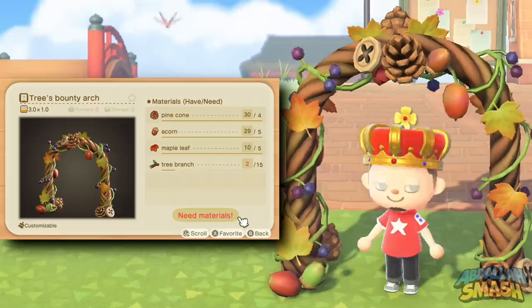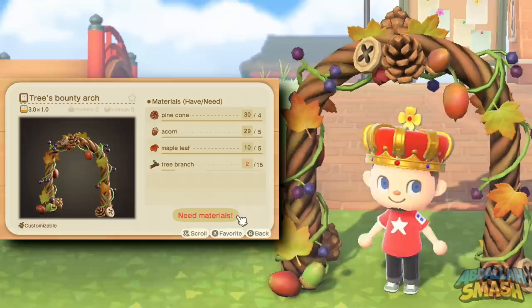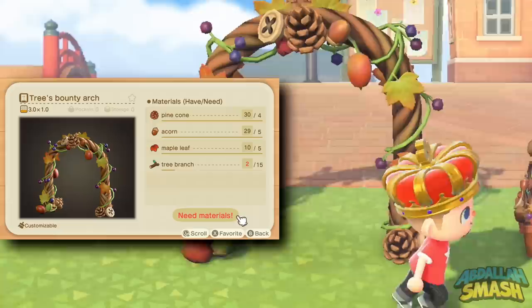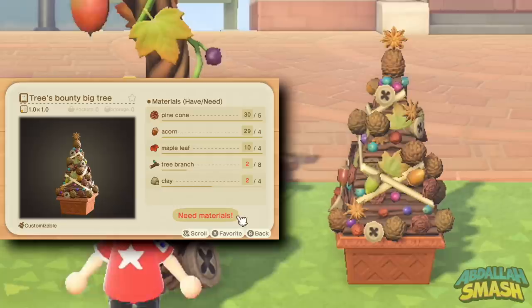Now that you know how to get the DIY recipes and all the crafting materials, let's show them all off. The first item is going to be the Tree's Bounty Arch — it looks really great with a bunch of different acorns, pine cones, berries, and maple leaves on it. Very cool if you want to make a little archway in front of your town. Next up on screen is the Tree's Bounty Big Tree, which is a big tree with all sorts of different items including acorns, pine cones, and maple leaves.